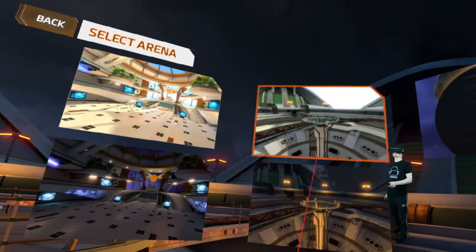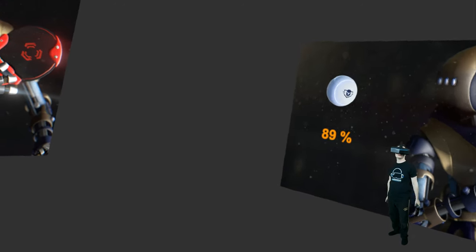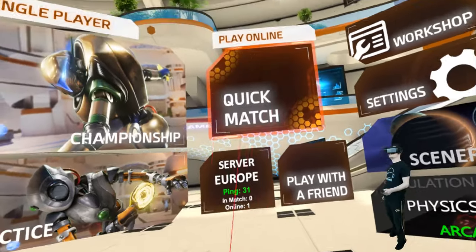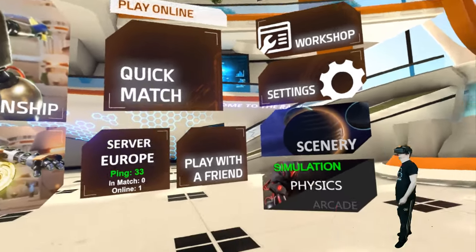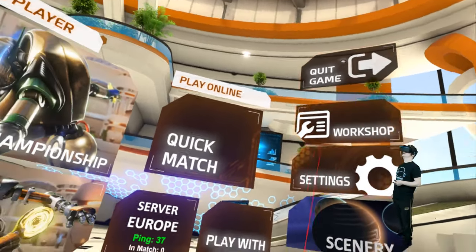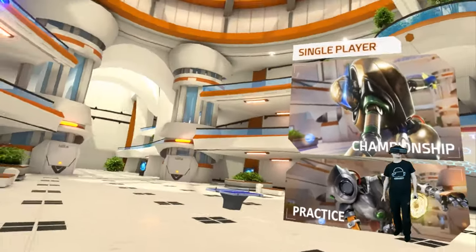We can also change the scenery. We can play in space — look at this, really cool! We can also go to this hall here, looks like a futuristic space station. Very cool. We can play online or with friends as well. We can also put this on simulation mode, but that's a bad idea because then I have no chance at all. We can also go to the workshop and change the appearance of our avatar.